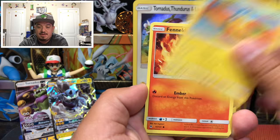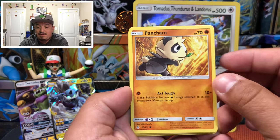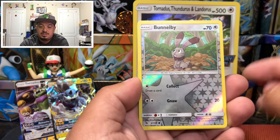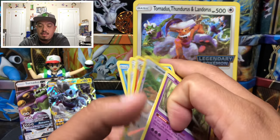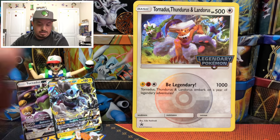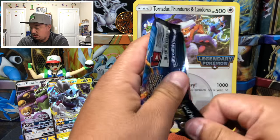Here we go with Forbidden Light. We have a Flabébé, Fennekin, Pancham, and a Rollout — that is a rare non-holographic card. So this one's gonna go right here onto Evolutions, right there with Mega Charizard.